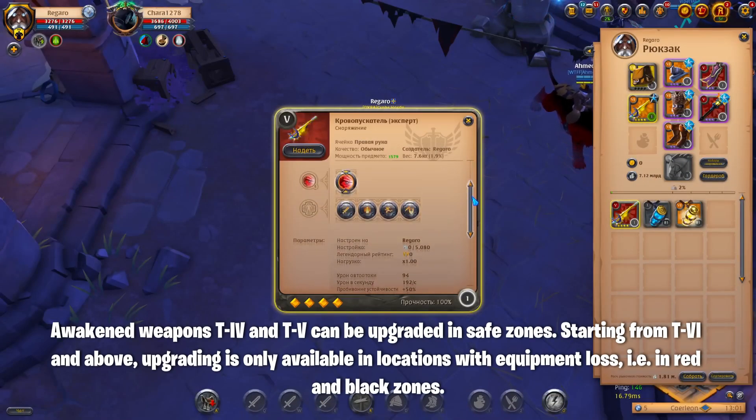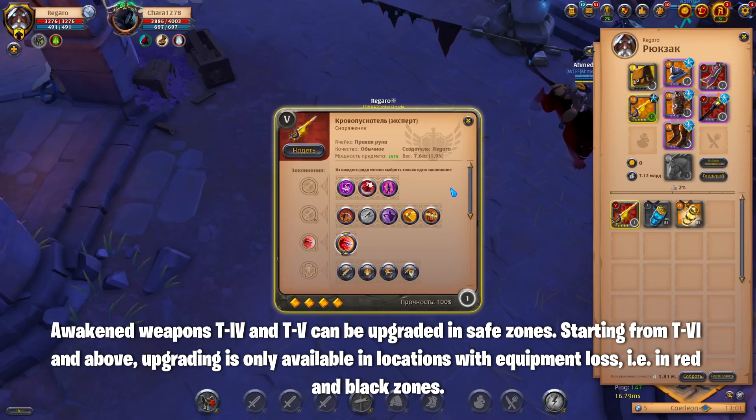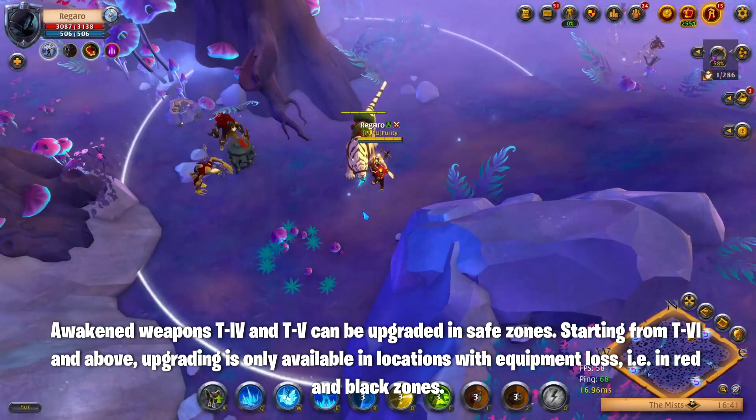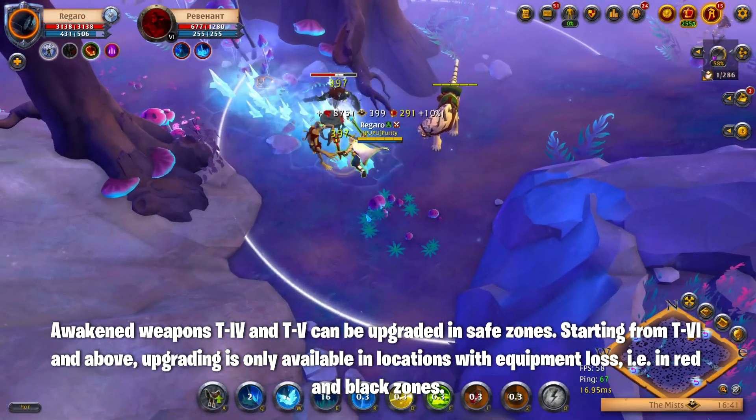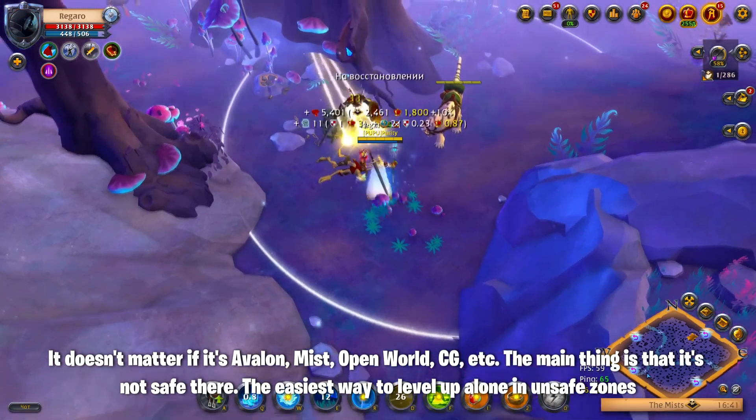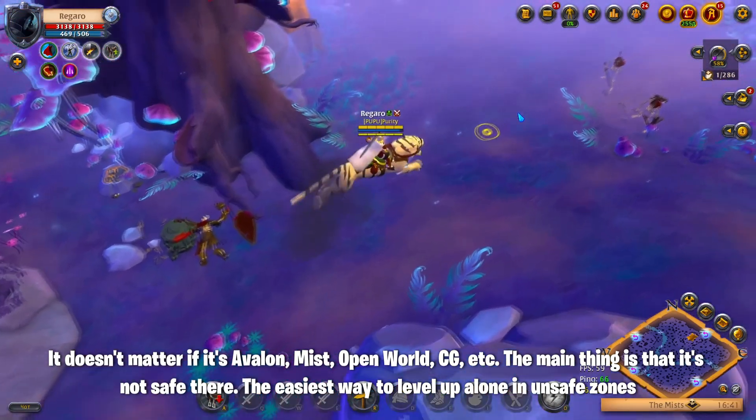Awakened weapons T4 and T5 can be upgraded in safe zones. Starting from T6 and above, upgrading is only available in locations with equipment loss — in red and black zones. It doesn't matter if it's Avalon, Mist, Open World, or CG, etc. The main thing is that it's not safe there.